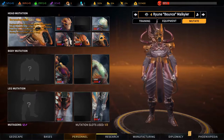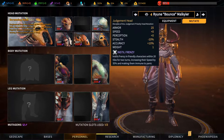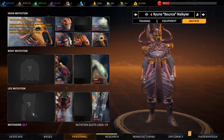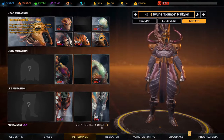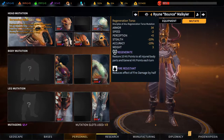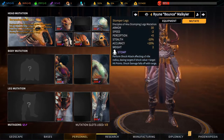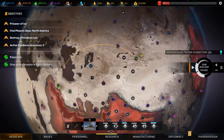What we really want is this mutation, or our other guy's mutation. Mutation slots used: one of two, so we could mutate some other stuff on him. We'll see. Right now we'll head to the geoscape.